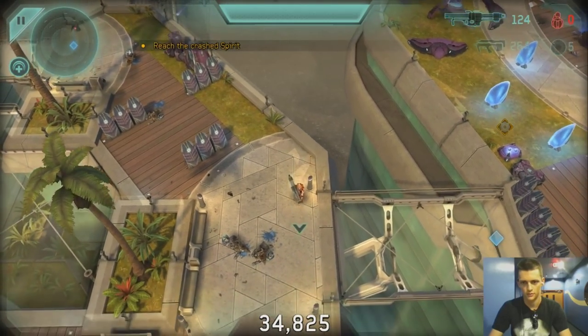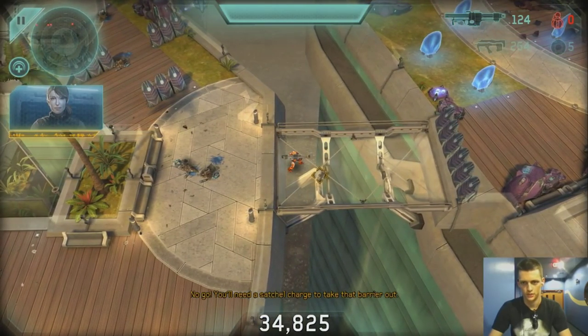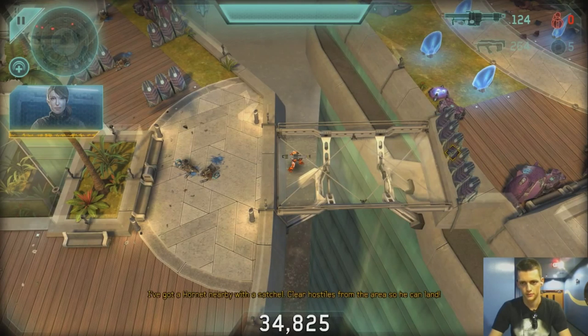I can't throw grenades. You'll need a satchel charge to take that barrier out. Bullshit — I have 124 rockets left. I used 26, by the way. I figured it out. Took me long enough.